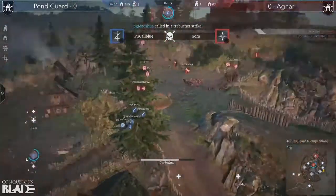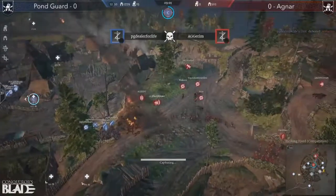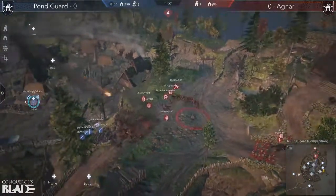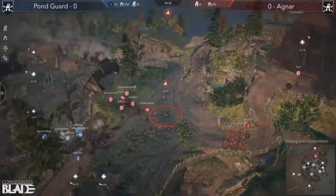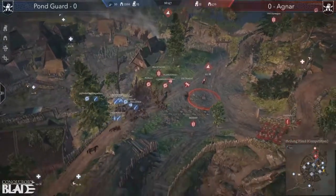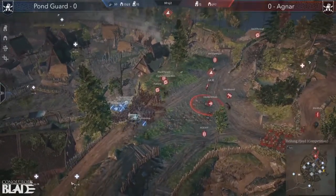They're already pushing for home — sandwiched. This is how strong they are; Agnar can't think. They don't have time to adjust. A minute ago they were just setting up on the A gate and now they're already back to base. They don't even have time to put artillery up — they're just using blunt force to take what they want.